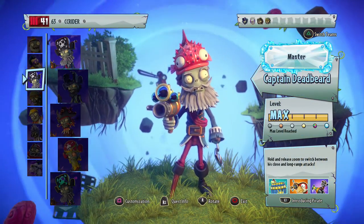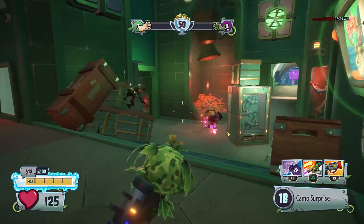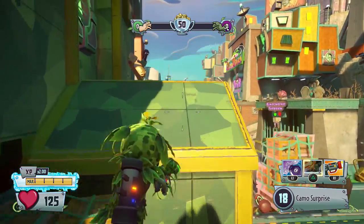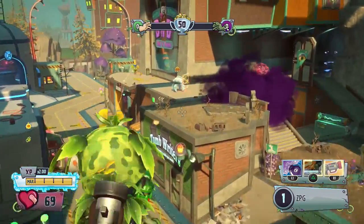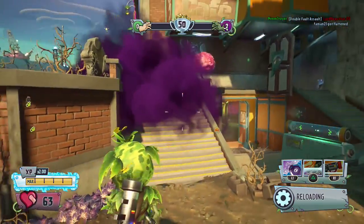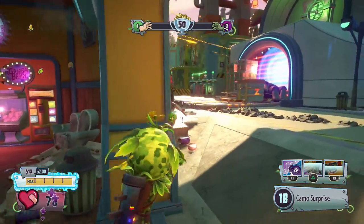My number three soldier is the Camo Ranger — a Garden Warfare 1 beloved classic soldier variant. He is very sniper-like and it's a lot of fun. I think he was slightly more effective in Garden Warfare 1 than in Garden Warfare 2, especially with some of the beefier plants like the Citron. But he is still very effective. Being able to have that long-range sniping experience with somebody who's a lot more mobile than a Captain Deadbeard is a lot of fun, and you don't really get that with any other character.